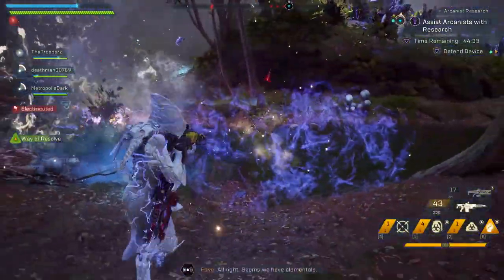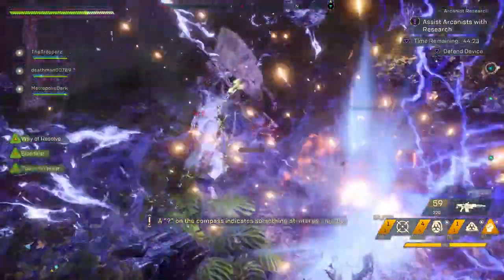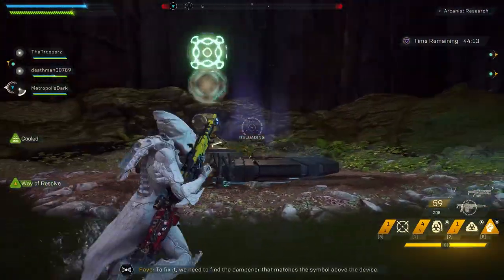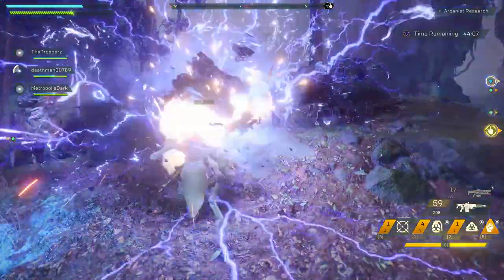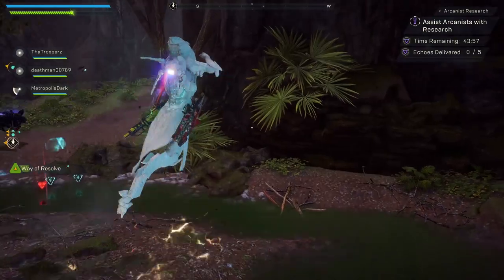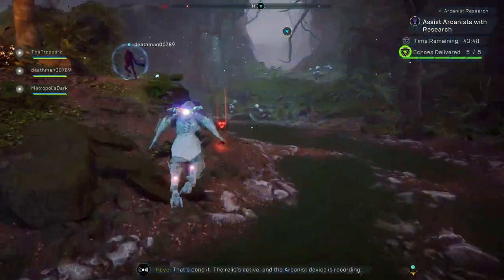Enemies are going to appear and you're going to kill them as quickly as possible because this whole thing is timed — you have 45 minutes to do all three events before you head into the conjunction. After you kill these guys, the area where you tagged in will show you two different symbols, and there are pads around the area. You just want to touch the two pads that correspond with the symbols showing, then reset the device, find more echoes, kill more bad guys, and rinse and repeat. At the end, a titan normally spawns as the last enemy, and then a chest of loot pops up.